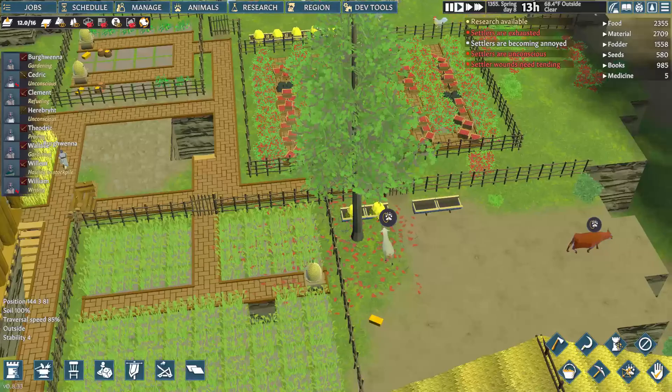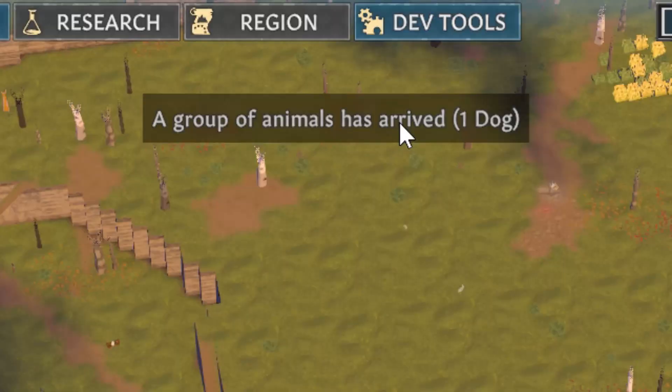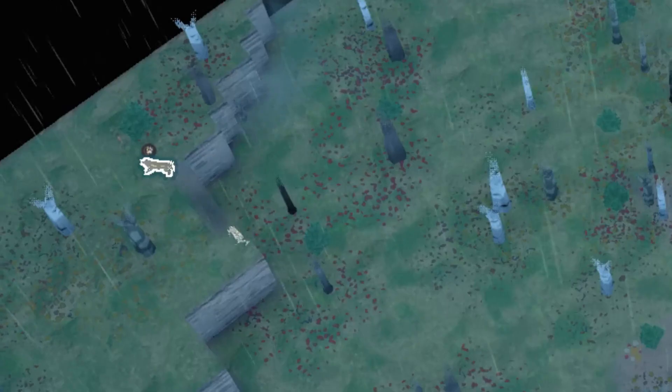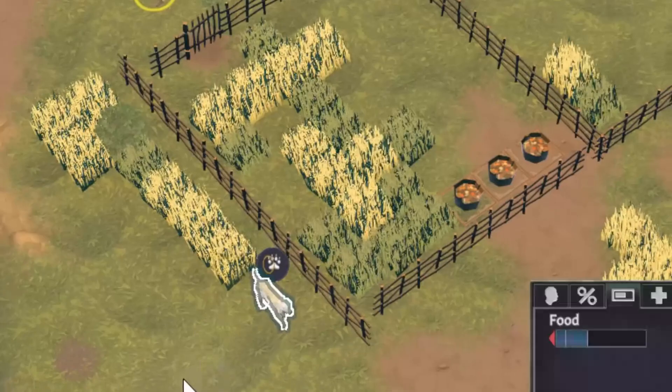You normally use pins to keep tamed animals while you harvest what they produce, train them into pets, and or let them breed. But pins don't accept carnivores like dogs, which can make it difficult to keep these animals close to your base while you tame or train them. A dog will spawn in on the edge of the map and sit there, forcing you to run to it every day for a season or two while you try and train it. If you leave food outside your walls, the dog will come closer but other animals will as well.